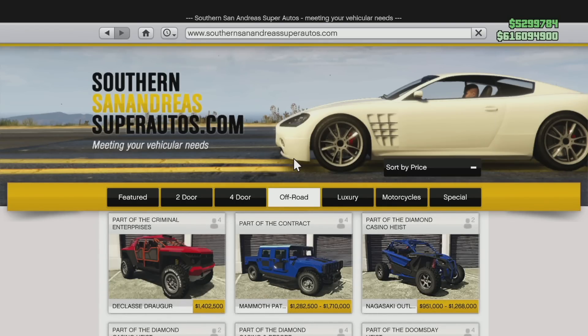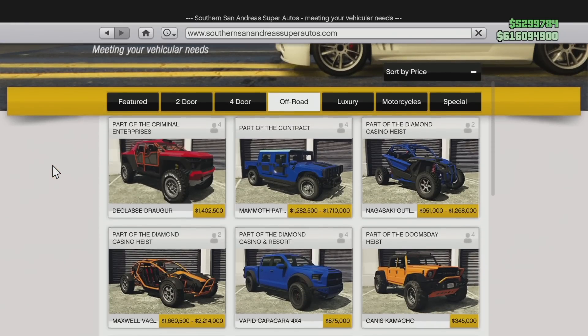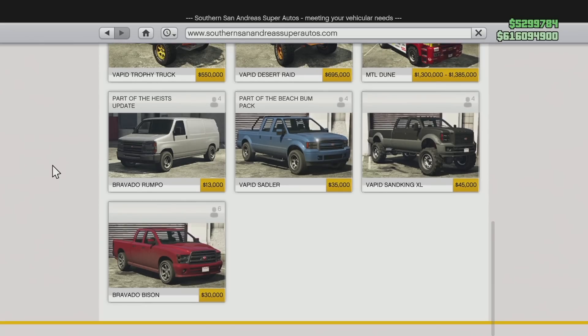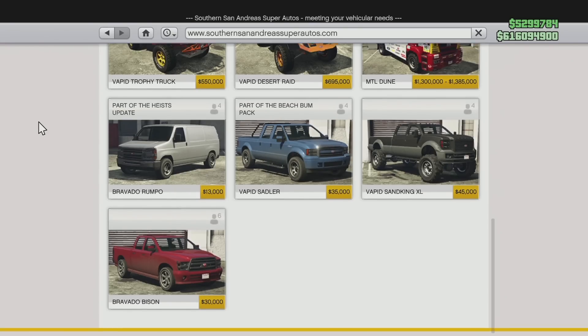Moving over to off-road vehicles, those removed are: the Hellion, the Riata, the Seminole, the Kalahari, the Rebel, the Sand King SWB, the Bodhi, the Dune Buggy, Rebel, Injection, and Bison. As far as luxury cars go, you have the Landstalker XL, the Patriot, the Contender, the Landstalker, the Gresley, the Baller, the Cavalcade 2nd Generation, the Cavalcade, the Riccardo, the Felon GT, the Felon, and the Oracle.